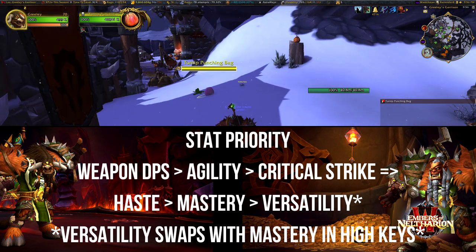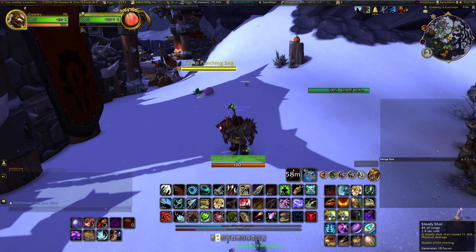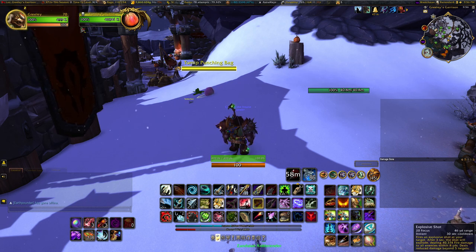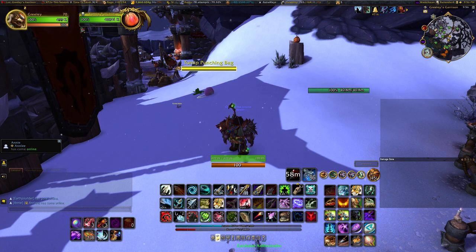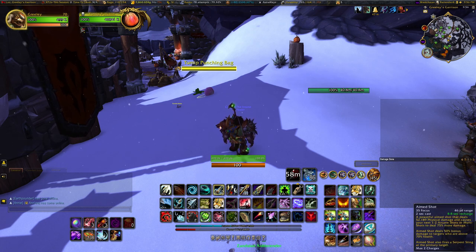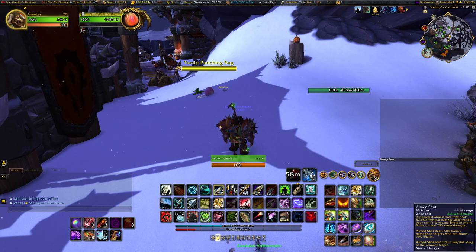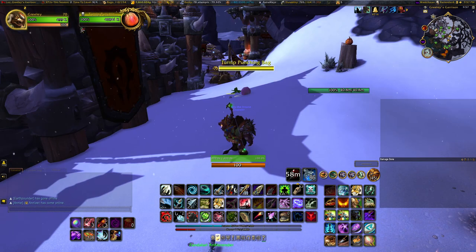Now let's take a look at our opener. With about 2.5 seconds left in your pull timer, use Steady Shot twice to get that Steady Focus haste buff. Then use Death Chakram. If you're in an AoE or Mythic Plus situation on a boss, that's where you'd use Explosive Shot and Volley. Then use your Potion and any unused Trinkets. Then Trueshot, and then Aimed Shot, Aimed Shot, Rapid Fire, Aimed Shot. Continue Aimed Shot until you don't have any more charges, then use Rapid Fire, go back to Aimed Shot, and once out of charges and Rapid Fire is on cooldown, use an Arcane Shot.